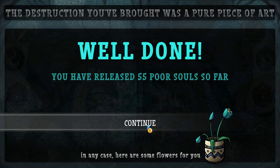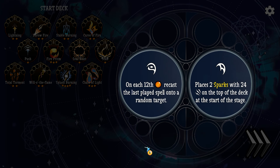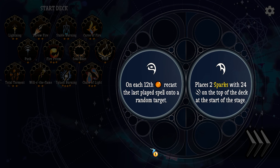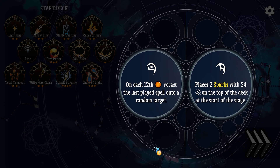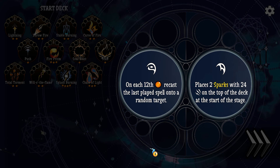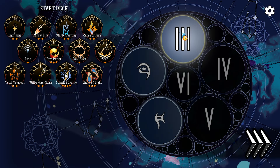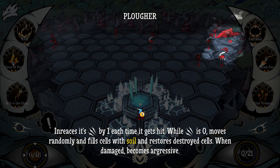Well done. You have released 55 poor souls so far. On each 12th time, cast the last played spell onto a random target. Places two sparks with 24 damage on top of the deck at the start of the stage — that's a lot of damage. It's only helpful twice though. That's so loud — it's so much louder than everything else.